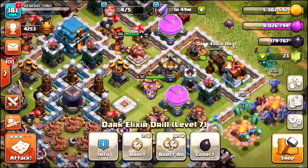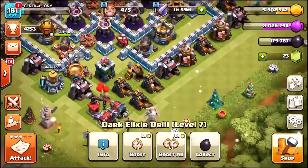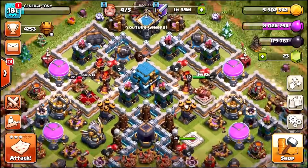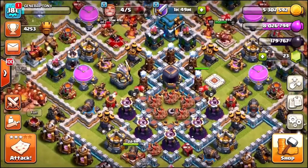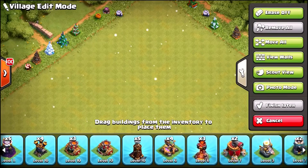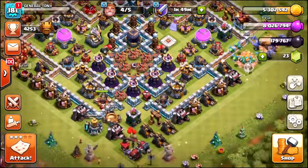Let me just double check — I've maxed out these dark elixir drills. That is the first one, that is the second one, and I know there's a third one in here somewhere. Have we maxed out all three drills? Let's just remove everything and make sure. Yeah, we have. Okay, that is absolutely awesome.